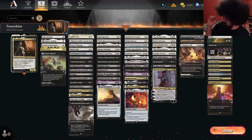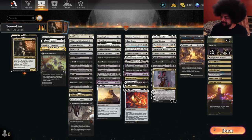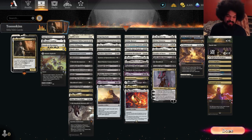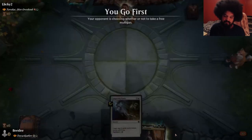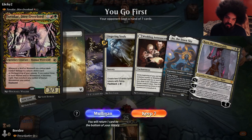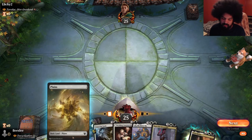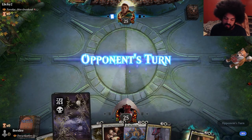Like, comment, subscribe. Let's get to 600 subscribers — I am like six away, so let's do that. This hand is less weird. This is the werewolf thing, right? We're lighter on removal and also no mana rocks, but that's fine.